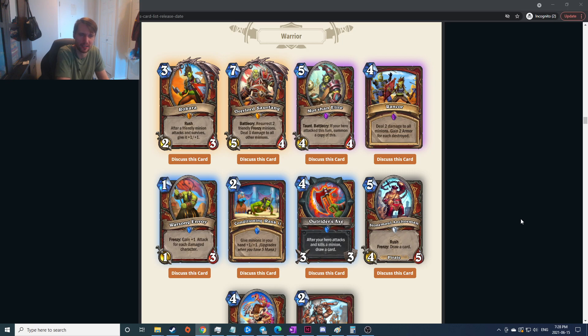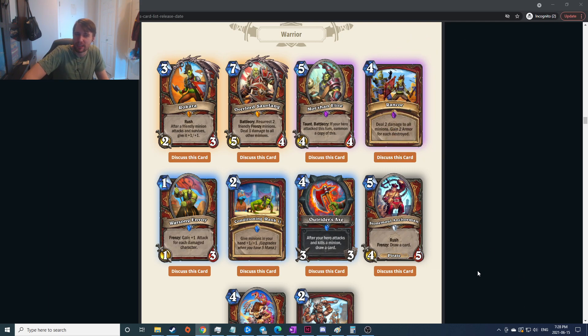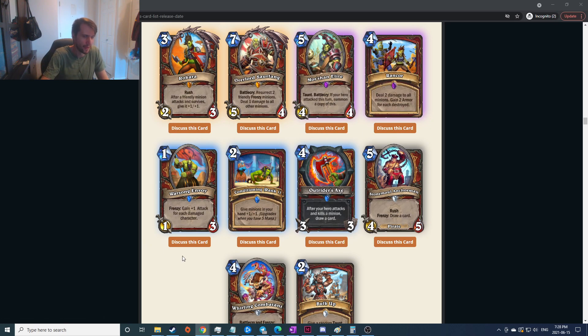Deal two damage to all minions, gain two armor for each destroyed — really really anti-aggro but for four mana I feel like it would have to be three damage to be really really good; probably not run very often. Warsong Envoy: give plus one attack for each damaged character — one-mana one-three is okay, like a Mana Wyrm. Frenzy I think is gonna be unlikely to benefit from. Most Warrior decks are more control-y so it's probably not great. Give any minion in your hand plus one — depends what it upgrades to but if it buffs stuff by a lot, fine especially in a control deck. After your hero attacks and kills a minion draw a card — four-mana three-three weapon is already quite good, lots of versatility. I like that.